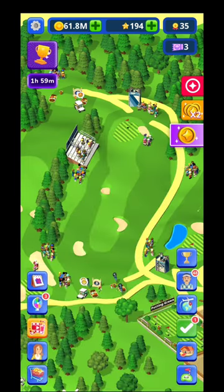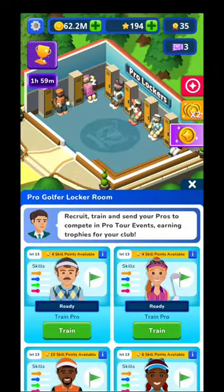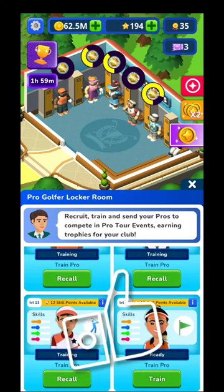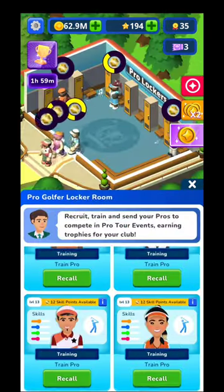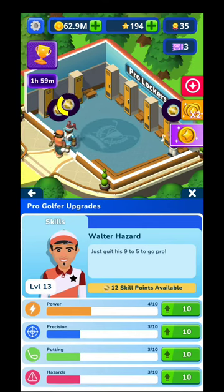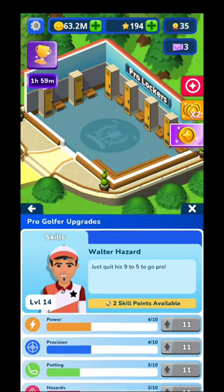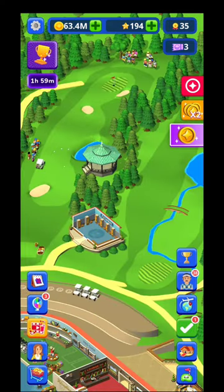Besides that, you're going to have different kinds of pro players. In the pro lockers you'll have three girls and three boys. You send them to train, and every time they get skill points you need to place those points in different categories — power, precision, putting, and hazards. You'll want to upgrade everything there because from time to time there are real tournaments with other players, and depending on their skills they'll earn different placements and bring you different kinds of medals.